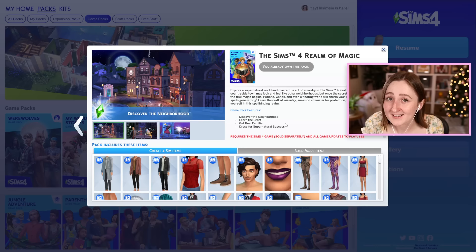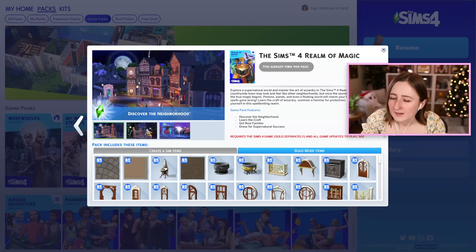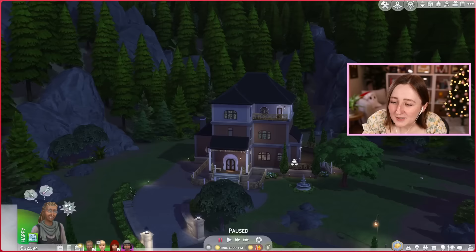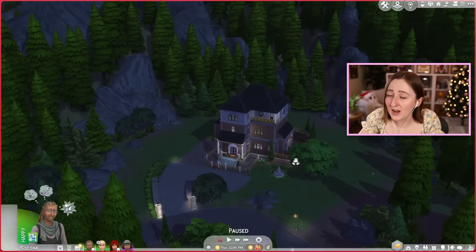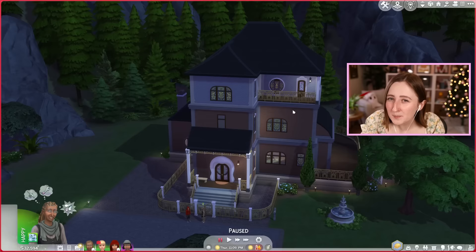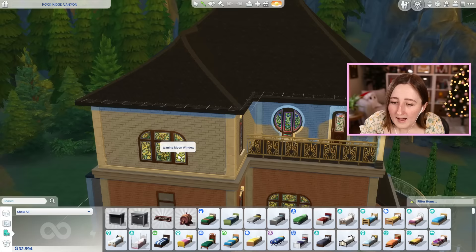And then we have Realm of Magic, which somehow is even worse — the world is even worse than Strangerville. This one is so disappointing because I feel like this pack had so much potential. The CAS is amazing, being a spellcaster and being magical is so cool. All the gameplay is genuinely really good. The build stuff I don't love as much — I think this house is a really good example of what I don't like about this pack. The builds were really bad, like this house could have been a magical wonderland and instead it just looks weird. The problem I have with the build items and the windows is that they're a little bit too small. The Sims really struggles when they try and do too much in a pack, and I feel like all of the best window sets are in the base game, in things like Seasons and Cats and Dogs, because in Seasons we got so many windows — a wide variety of different sizes of really versatile windows.